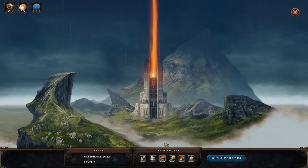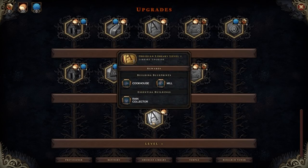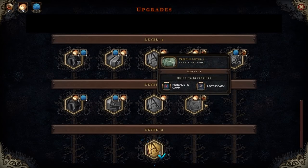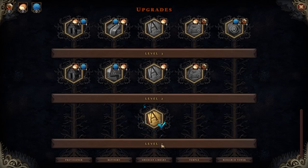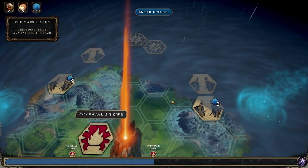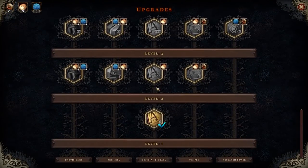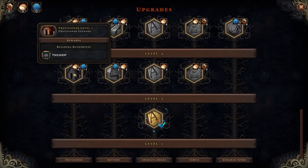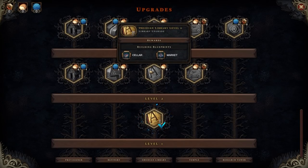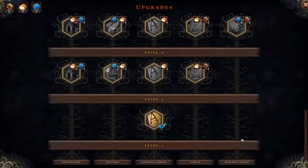Seasonal conditions — oh boy howdy. Enter citadel — experience 30 out of 20, level 2, trade routes, five stone per minute, spices from the citadel. Buy upgrades — I guess we can get the obsidian library because everything else requires higher level. This got me cookhouse, mill, and rain collector. Provisioner levels — interesting. I can't afford anything, so I'm assuming by completing these I get the blue resource. What do I need to farm? I don't know what preparation points or guild houses get me.